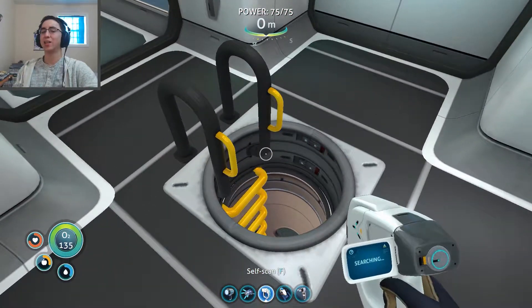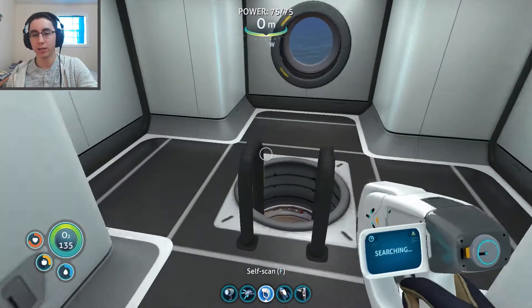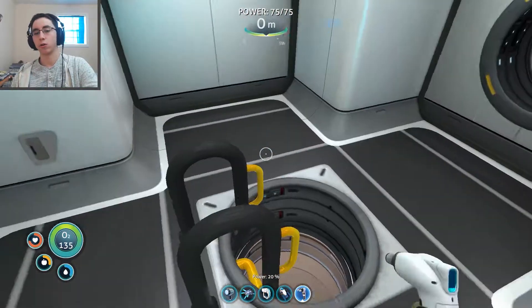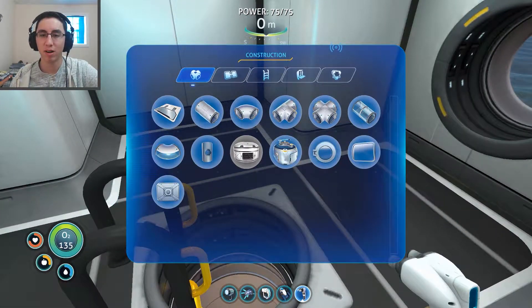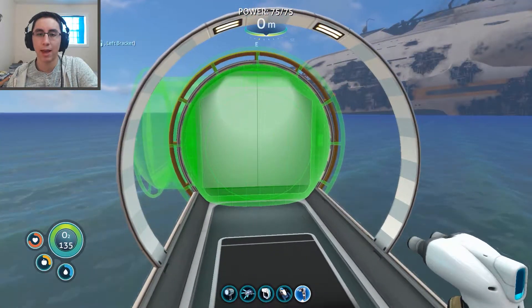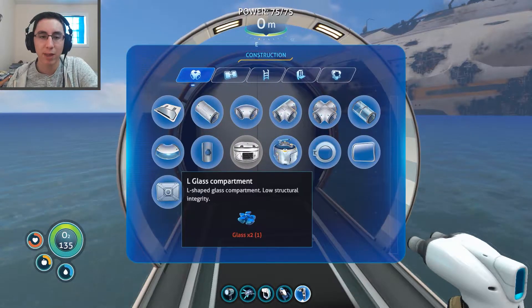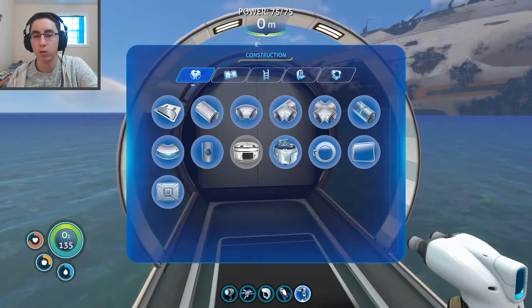My sea glide needs power to use it, or I need to get the high powered fins so I can jump up higher faster. Well, other than that it's pretty nice. I can add a hatch to the end, or there's an L glass compartment I could do. What would that even look like over here? It would look like that. And then I'd get a nice view of the Aurora. I kind of want to do that sometime, but I don't have enough glass right now.